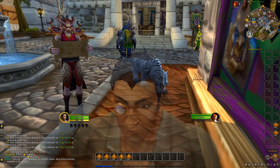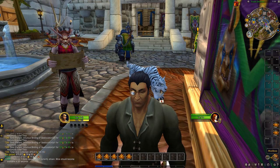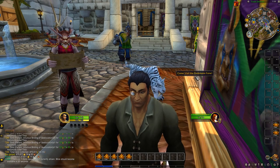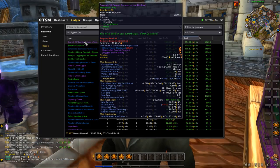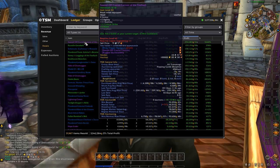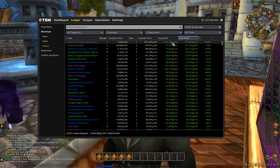Before I show you how to do this, let's look at a few successful flips we've done in the past on this character. We managed to get this headpiece for 4,500 gold and we resold it for 259,000 gold — so we made about 255k from this one flip, which is really nice, as you can see the profit right here.